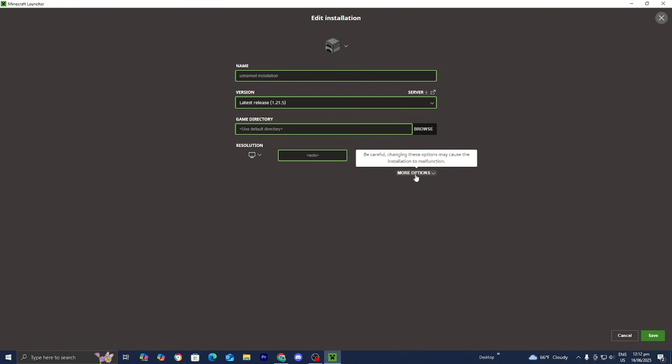Once you're here, select More Options. Where it says JVM Arguments, you'll see a line where the first term says XMX followed by a value. You want to remove that value and replace it with the maximum amount of RAM on your device. For example, I have a 16 GB system so I'll change it to 16. If you have 32 or 64 gigabytes, set it accordingly. Once done, select Save.